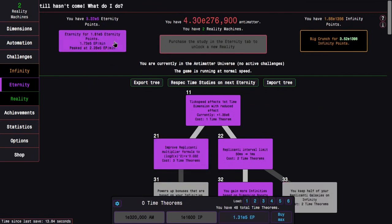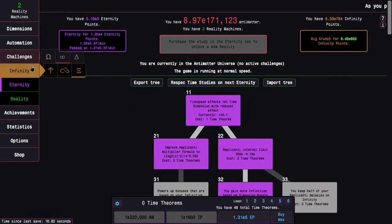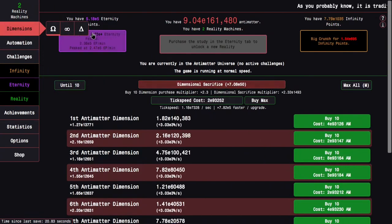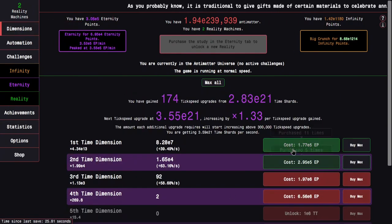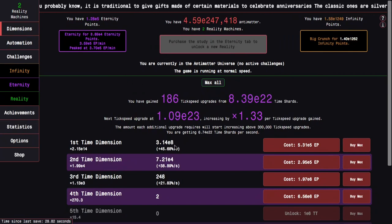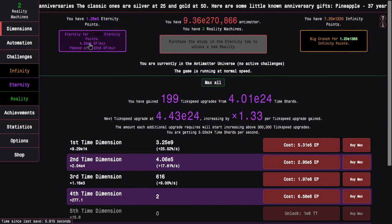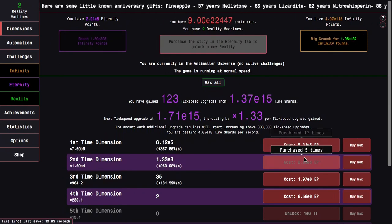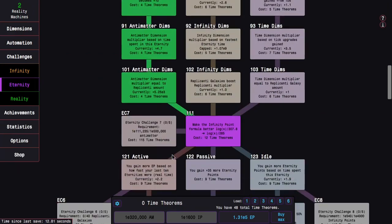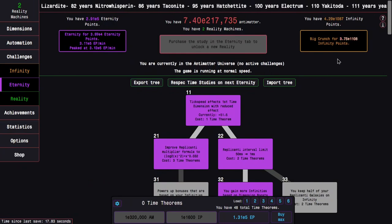At this point I just want to be grinding eternity points because now I'm going to be getting way more than before. I can start getting time dimension upgrades — wow, that's four time dimension upgrades, which is just incredibly powerful. I was previously getting barely 10,000 eternity points per minute and now I'm getting like 400,000 per minute, just because of how good these upgrades are.